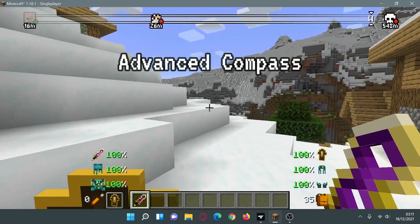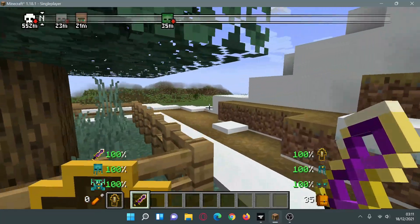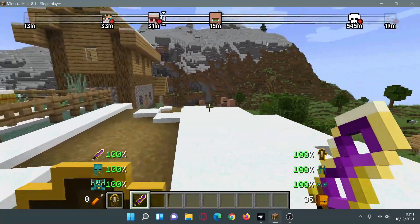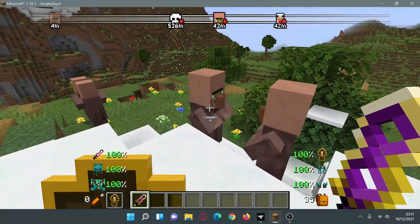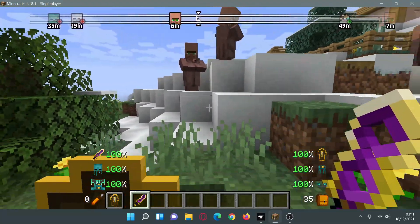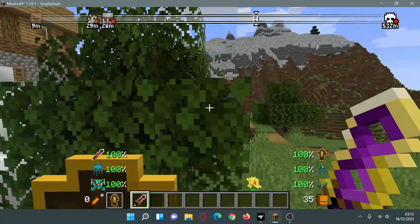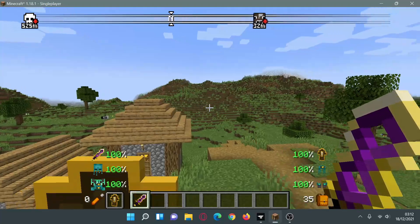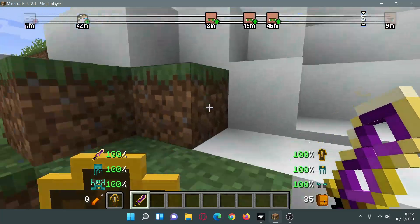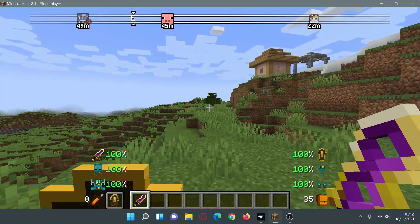The first mod we're going to check out today is the Advanced Compass mod. As you guys can see on the top of my screen, there's this cool looking compass that gives it that RPG type look. It shows you what kind of mobs and NPCs are around you, and when you get closer to them it changes the distance. It also shows a head icon, and I do like this compass ribbon style of navigation - you can use it to go north, east, west, and south.